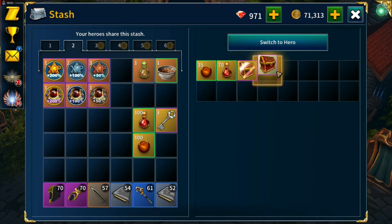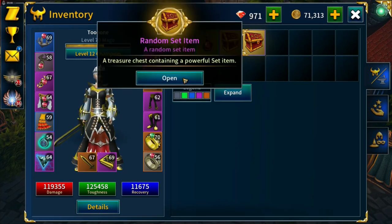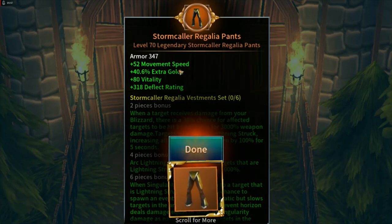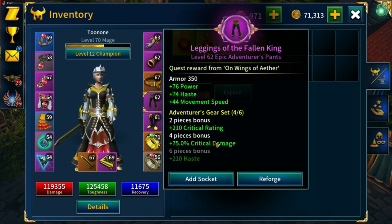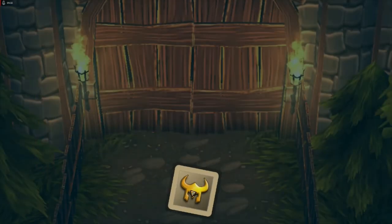I've been saving two set item chests in the stash for when we hit level 70. In a perfect world these are going to be a Glacius Tempestus and an Igneous Pillar of Flame - it's not going to work out like that. The guaranteed set item is Stormcaller Regalia - I'm going to keep those because they have movement speed and extra gold, even though I'll lose critical damage.